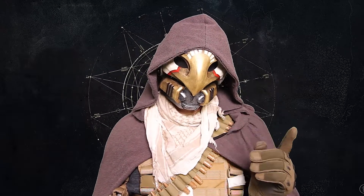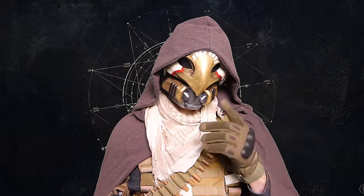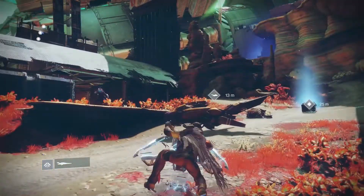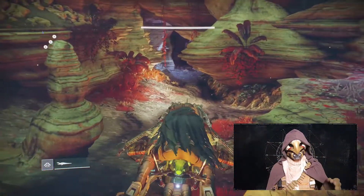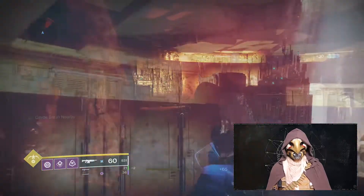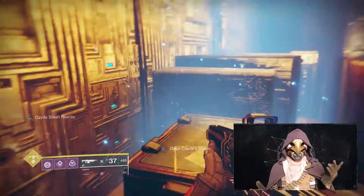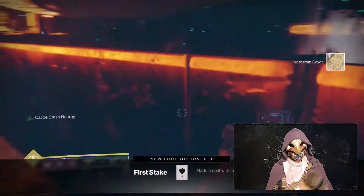With that in the bag, you'll need to hunt down Cayde's caches on Nessus, Io, the Tangled Shore, and the EDZ. This part's a little tricky, so I'll go into a little detail. Let's start with Nessus. Fast travel to the Exodus Black and hop on your Sparrow. Turn right while facing the wreck and drive for this cave entrance. Follow the tunnel to the Sunken Cavern and dismount. Go left and head for the walls lit up in gold. The chest is up there, hidden slightly in an alcove. For all of these, you'll get a prompt in the lower left-hand corner that says 'Cayde's stash nearby' when you start getting close.